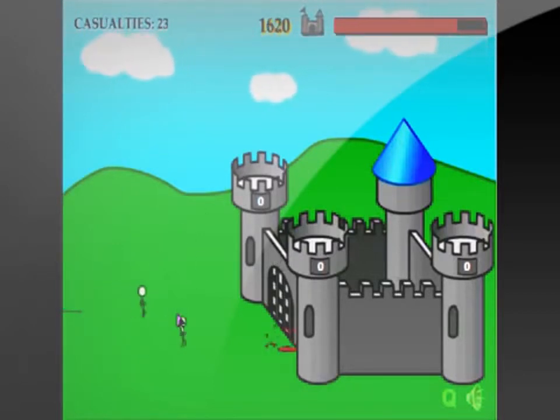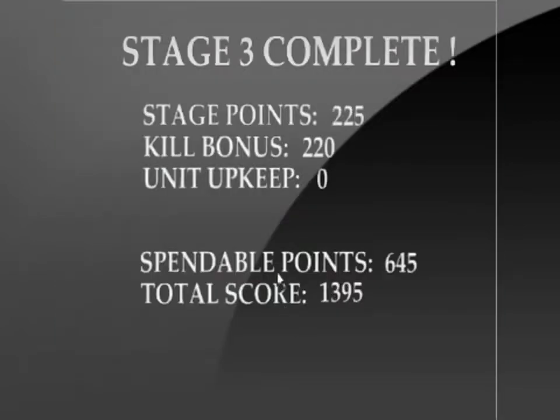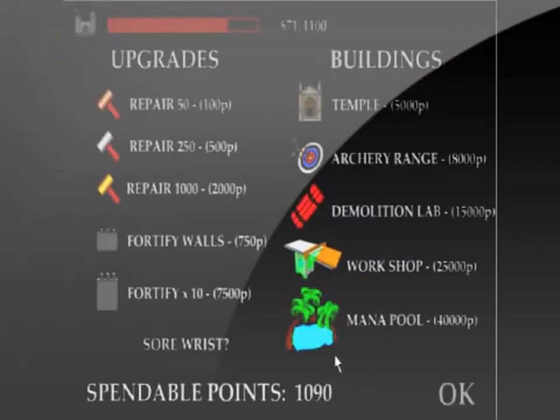Sometimes you toss them up in the air and they don't go high enough. The upgrades you get — which are repair, fortify, the archery range, demolition, workshop, and your mana pool — are cool, but it's hard to get to them. It takes probably 7 or 8 levels to get up to the smallest of the upgrades, which is not good.